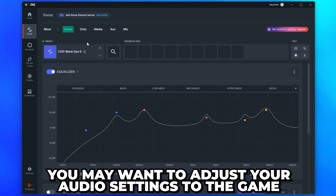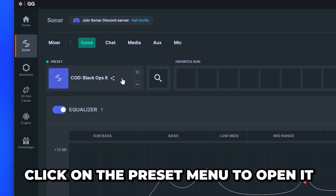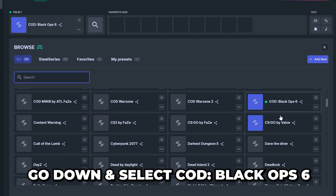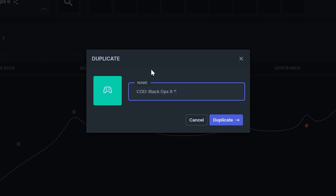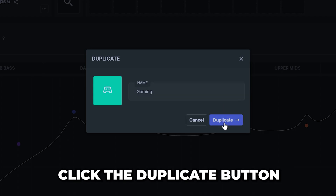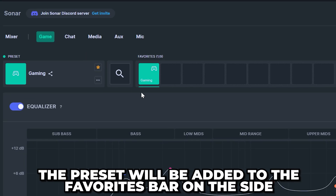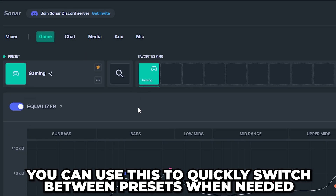As every game is different you may want to adjust your audio settings to your liking, however for this video I will be showing you the best settings that I have found to work across multiple games. Click on the preset menu to open it, then go down and select COD Black Ops 6. Head up and click the cross, open the preset options by clicking the three dots under the preset name, then choose to duplicate. Give your preset a name — I'll be calling mine 'Gaming' — then click the duplicate button. Click the star icon and the preset will be added to your favorites bar on the side, which you can use to quickly switch between presets when needed.